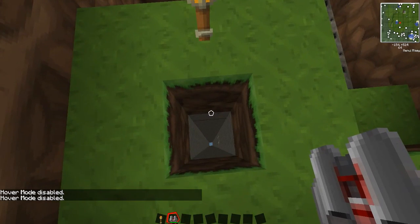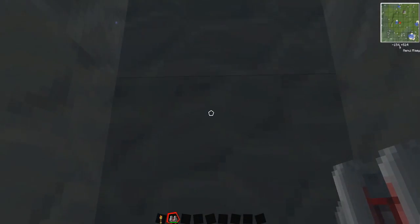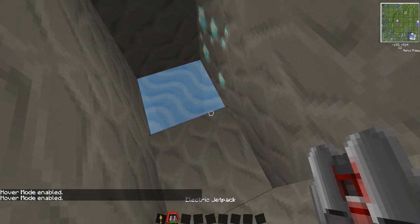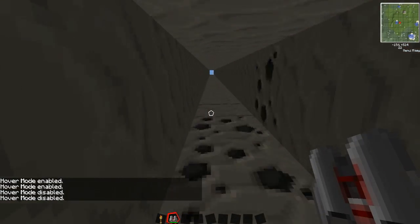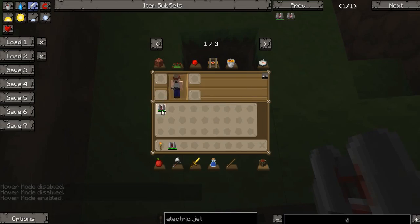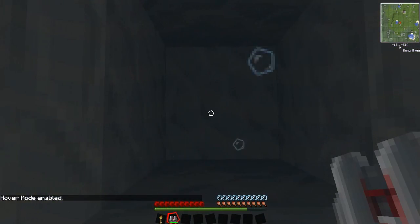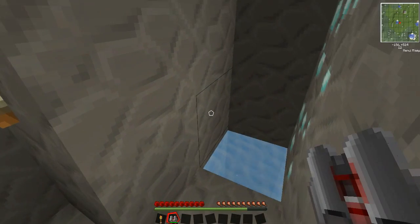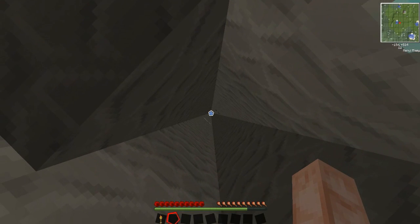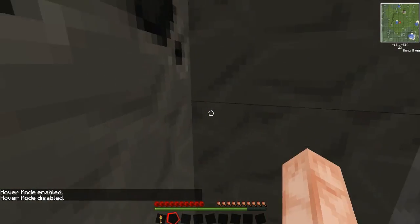Before you get the jetpack, your other option is: mark the spot you don't want to fall into with a torch, dig a big hole, fill it with water, and just fall in. Stay away from the torch, land safely in the water, swim to the surface, and get out. I'll demonstrate — take my jetpack off, take off creative mode — and I don't die. So for low-tech mining that's an easy way to get down there, and once you have your jetpack you can quickly traverse up and down.